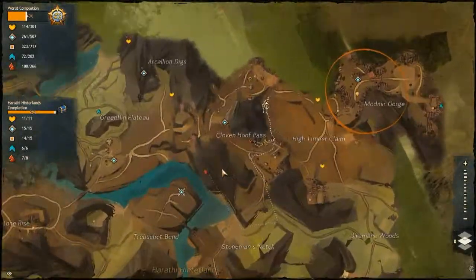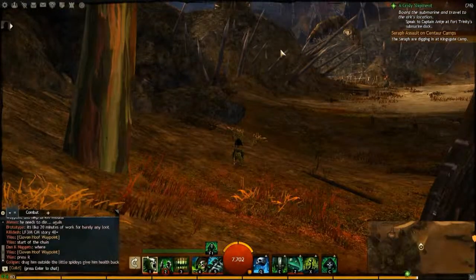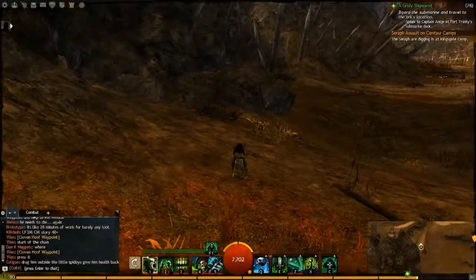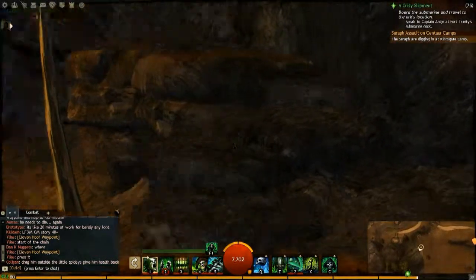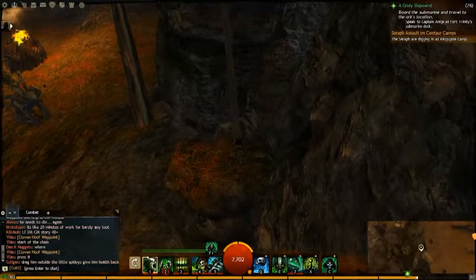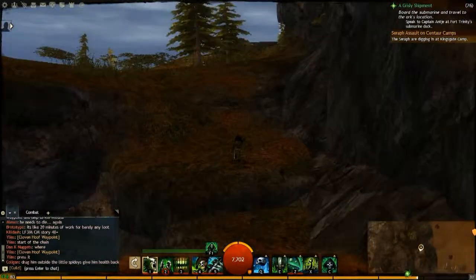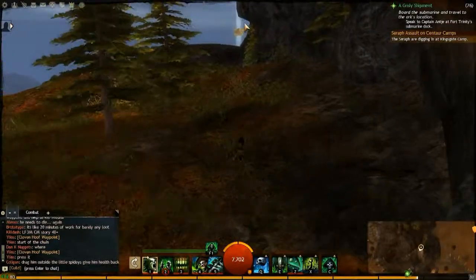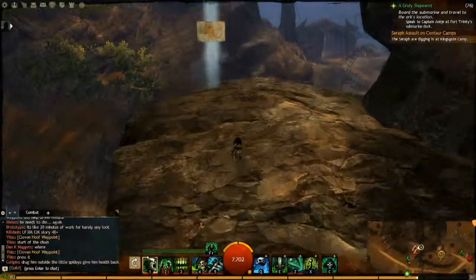Hey everybody, doing another Vista Point here in the Harathi Hinterlands. I am up by Clovenhoof Pass going for this Vista Point. Basically went north from this keep area, and I'm over here just before this little camp area. On the rocks over here there is a little path that you can jump up — this is where you want to start. Jump over to this, and there is a beam you can walk up. Keep jumping up the path, and there you can see it over there. Thanks for watching. See you.